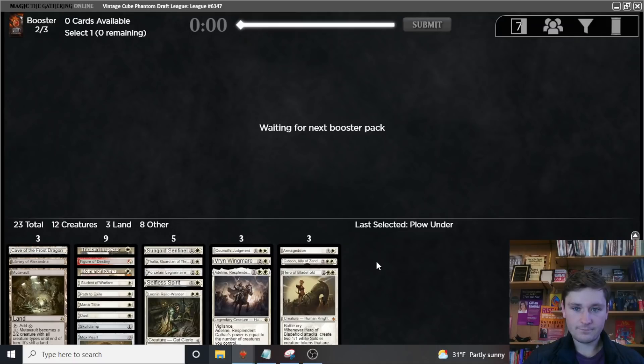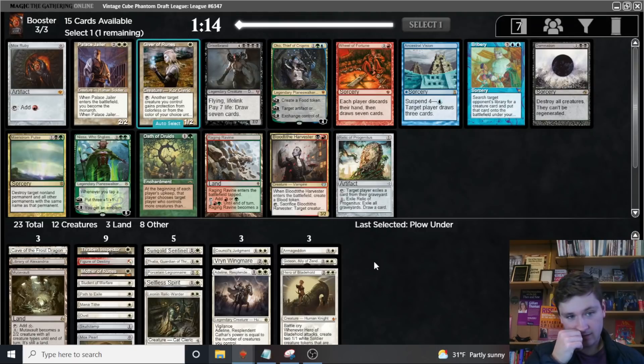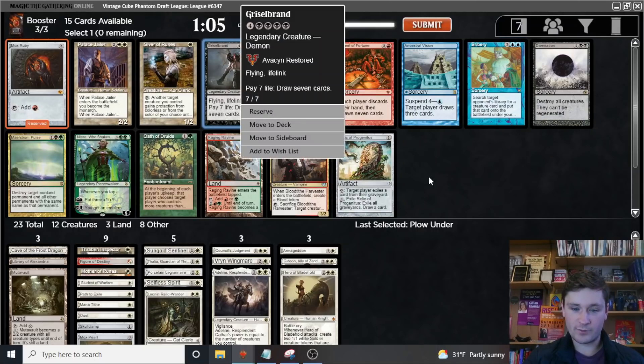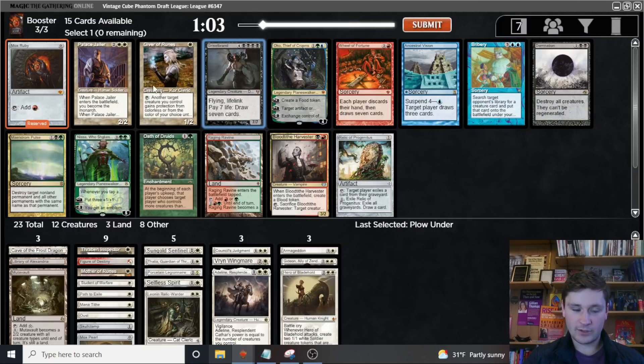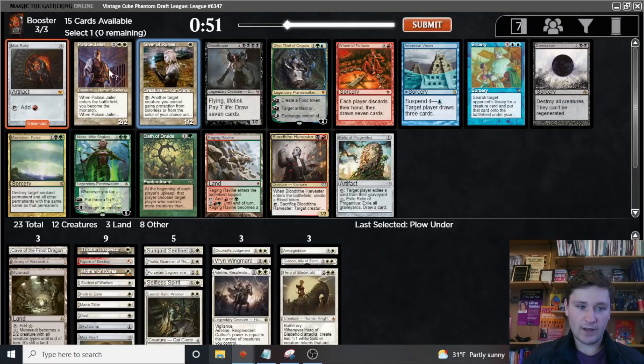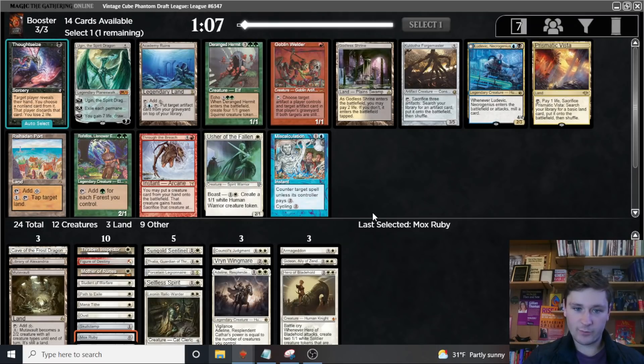Last pick, Plowunder. Can we get a Mox? Yes we can — wow, that's awesome. This pack is just insane, actually: Bribery, Oko, Nissa, Griselbrand. Just absurdly good. And then also Palace Jailer, which is on the short list of potential best white cards, and Giver of Runes is amazing too. We're going to take the Ruby. We're basically 100% to wheel one of them, and either one would be amazing. If they both come around it'll be a very hard decision.